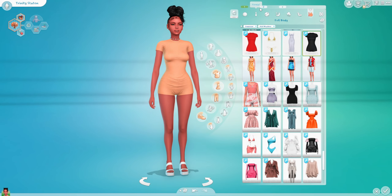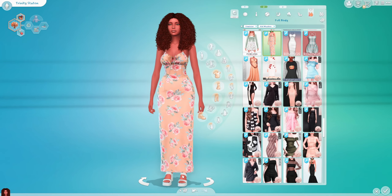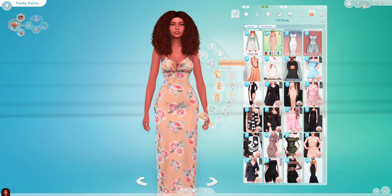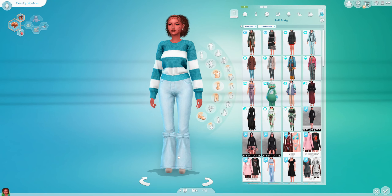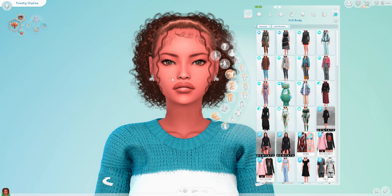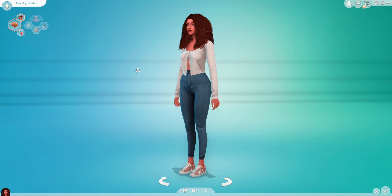Her second hot weather look is a long beautiful yellow rose dress with the same shoes and her hair just down and flowy. I tried to go with really cute pastel colors for her. She has one cold weather outfit — a blue and white sweater with jeans, boots, a slick ponytail with two pieces hanging in front, and matching earrings. So that is Trinity — I think she's very cute and she looks very different from Lorelai now.